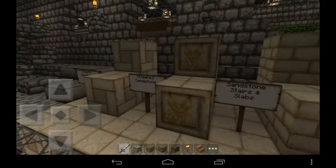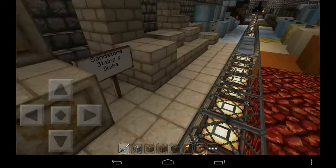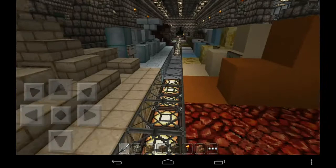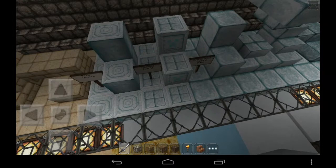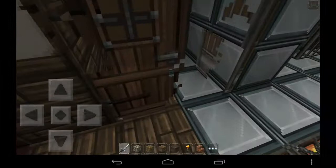I'm not so sure about the chiseled sandstone but I'll keep this texture for now. I have also improved some of the quartz block textures — the pillars and the chiseled one. You will see it here.